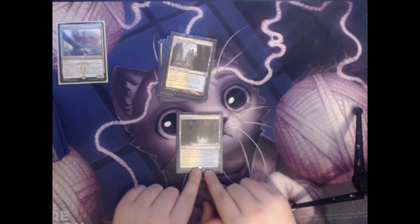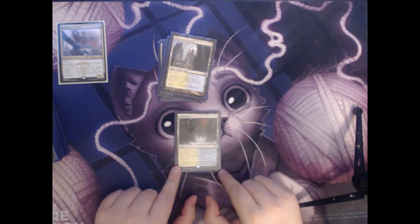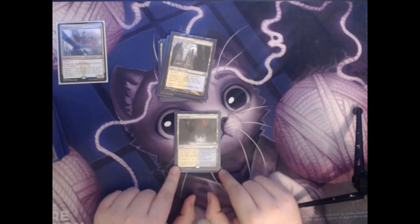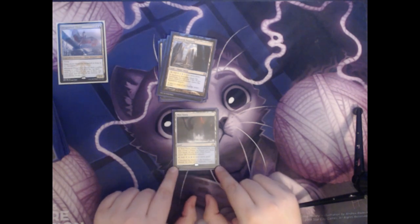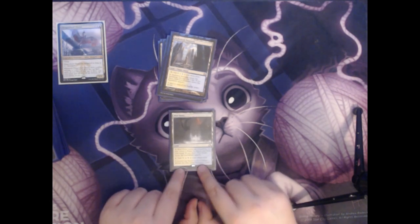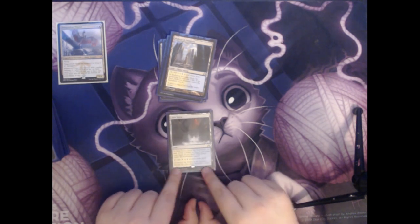Next we have Port Town. It's a land. As Port Town enters the battlefield, you may reveal a plains or an island card from your hand. If you don't, it enters the battlefield tapped. Another blue and white land that can potentially come in untapped and be usable the turn you play it.